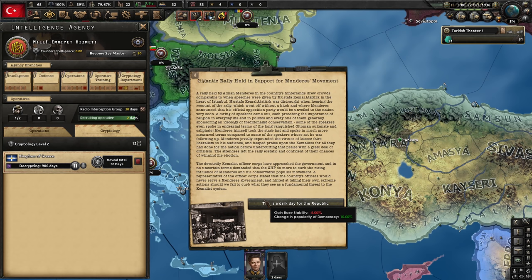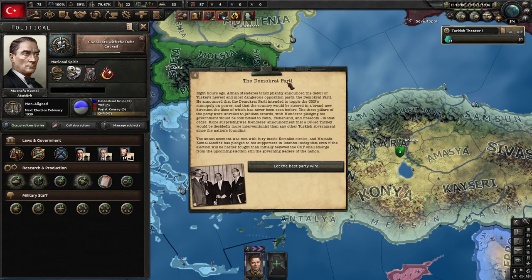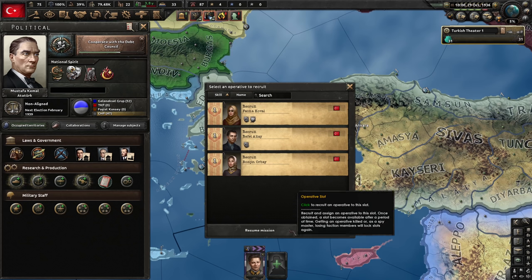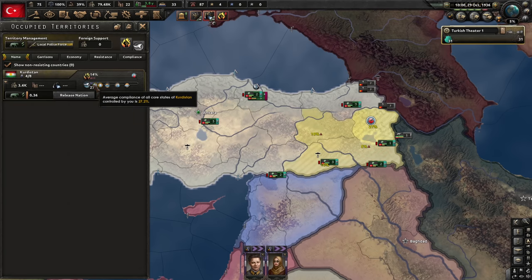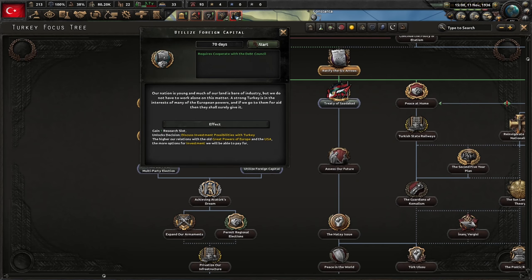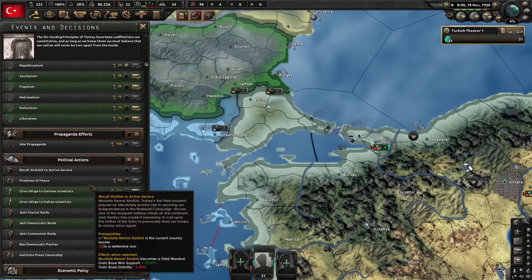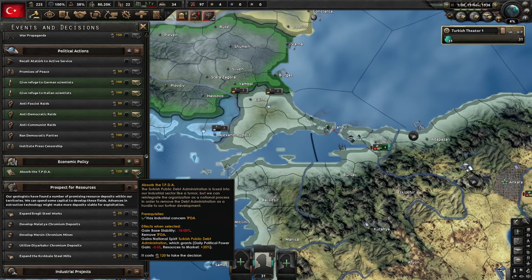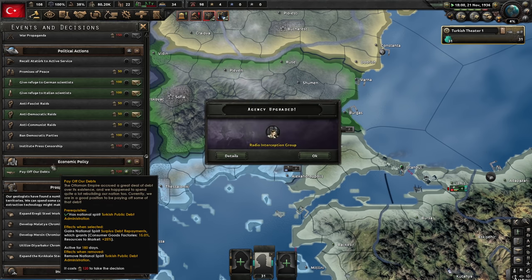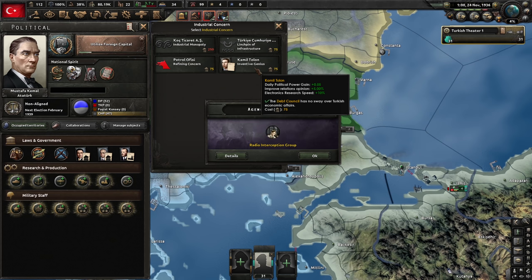We have to side with the guy in order to re-establish the Ottoman Empire, so we will have to retire Atatürk whatever happens. The Democratic Party — comprised of traditionalists — is the one we need to reform the empire. Ataturk takes ill: the fading father decisions allow us to seek treatment and spend political power to prolong his life, but it costs a lot and we're going to get rid of him via the election anyway. If we retire him we lose 10 stability; if he just dies, we also lose 10 stability. We'll retire him right before his time runs out. Let's save up political power — discussing investment possibilities is a waste.